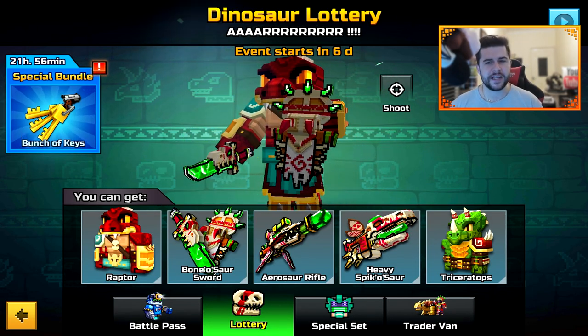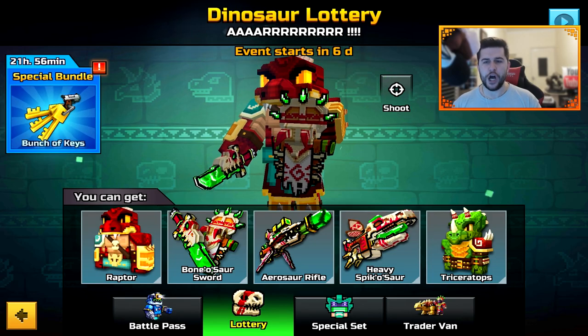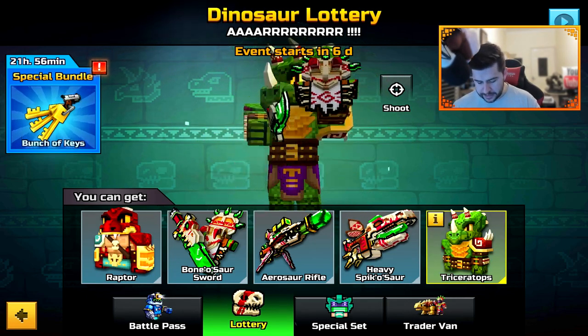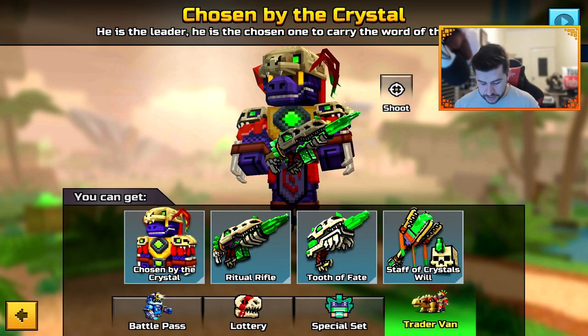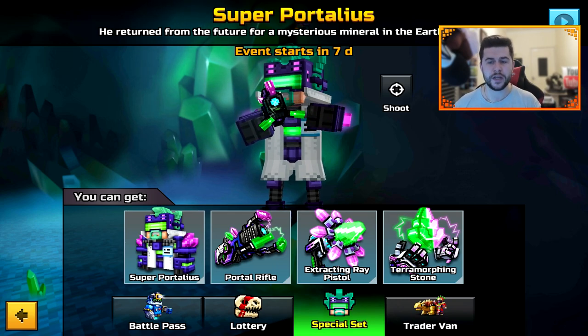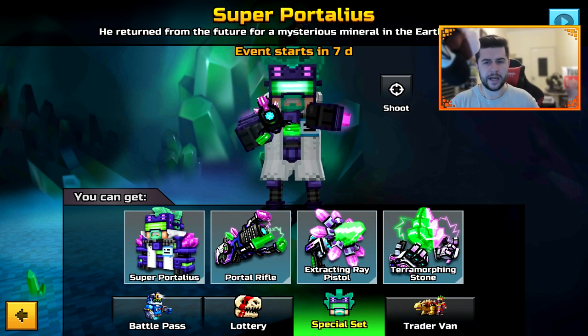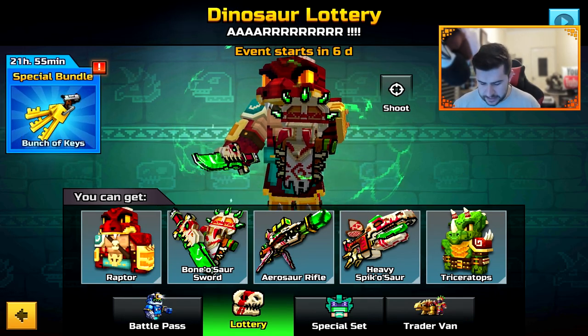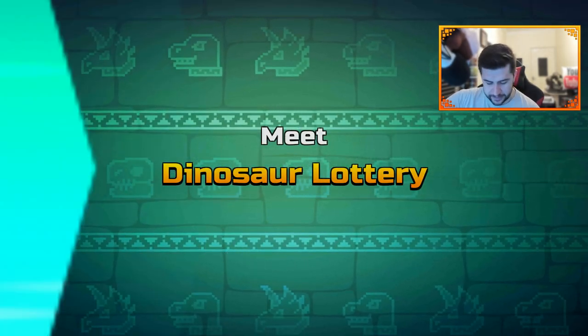There's a new Lottery — the Dinosaur Lottery. The Trader's Van has started, and the special event starts in 7 days, probably a little bit sooner depending on when iOS gets the update. This one starts in 6 days, and it has a lot of cool things inside with a really nice background.